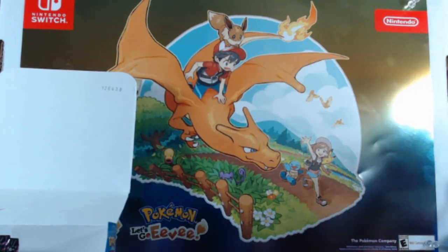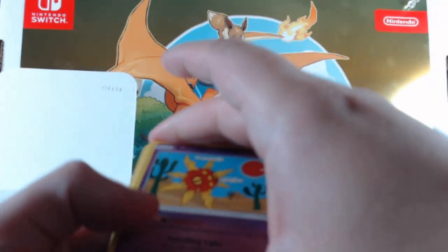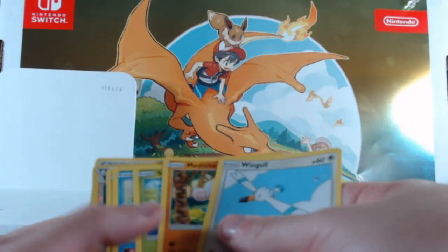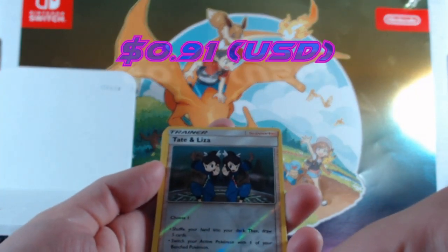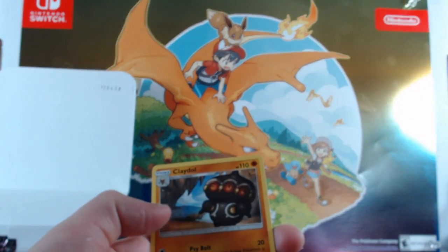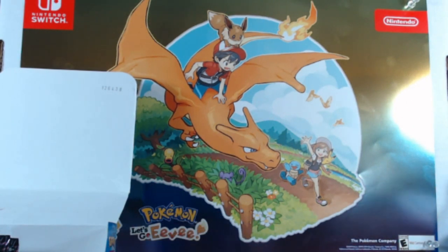I'm so excited to get back into Pokemon Let's Go because it seems like people have been really enjoying it and wanting to watch it, so I want to produce more for y'all. We get a Tate and Liza reverse foil right here and then a regular Claydol. Of course I forgot to do the energy because I'm talking too much.